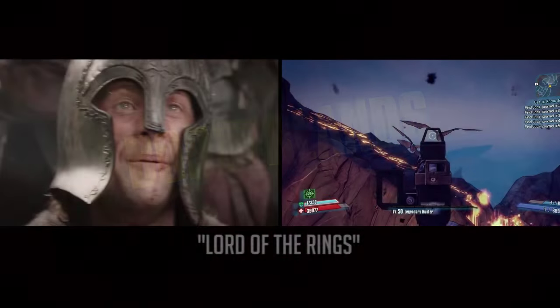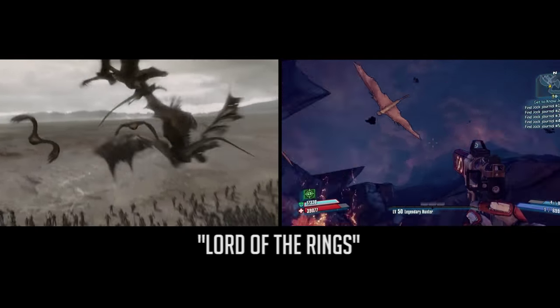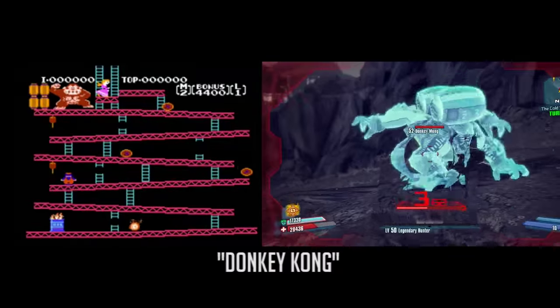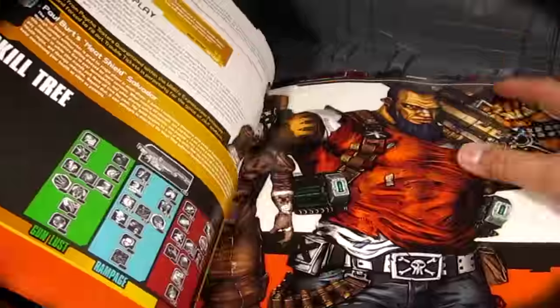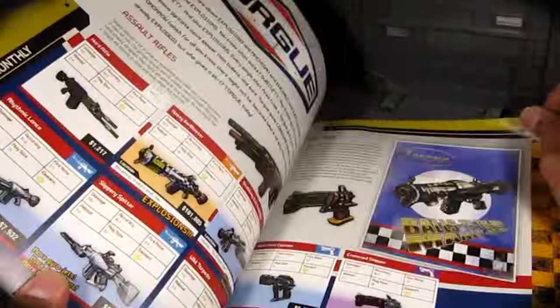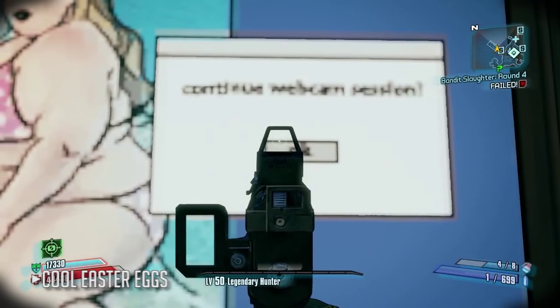This game has a massive number of Easter eggs — honestly too many to keep up with. As a matter of fact, Brady Games, the company responsible for making the strategy guide for Borderlands 2, says it was the biggest guide they had ever made for a game, as they tried to include some of the game's references to pop culture, movies, and even other games. Here are some of the more interesting references in the Borderlands series.